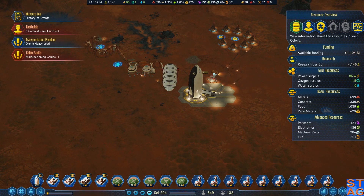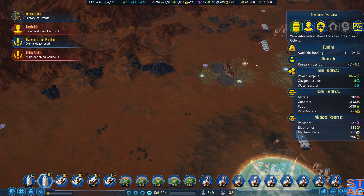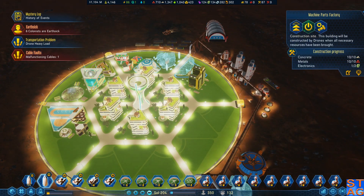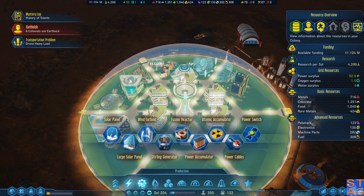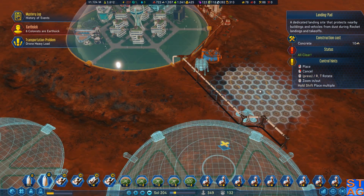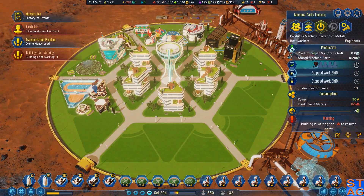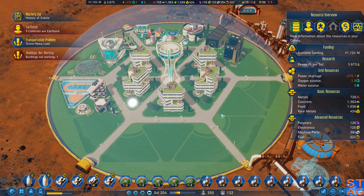I could probably put the Space Elevator here if I wanted to, just for all of the rare metals that will be coming down. I think the Space Elevator may need to be near the main colony site or near the Heart Mound. Not even close to being ready yet. This dome — I put plenty of people in here. Can I build a landing platform somewhere up here? I'm going to put it over here, because I think that'll serve our guys okay. I've got one unemployed person.